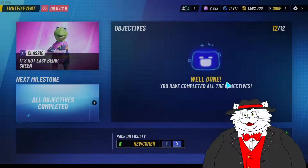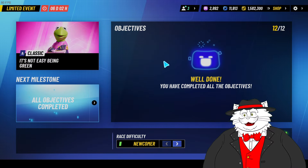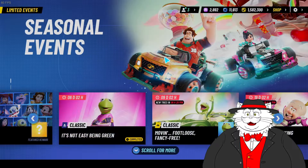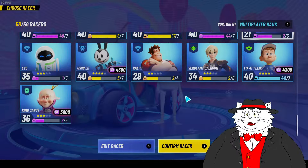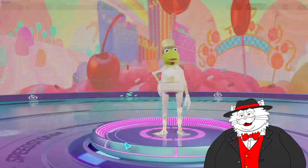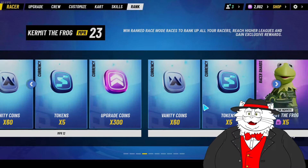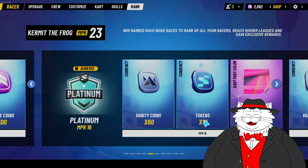As for this event, we completed everything — you can do everything here with a level 21. There is just one really big hurdle. I recommend that once you have unlocked Kermit the Frog, you need to go into ranked. It's a no-brainer. It's the only way for you to get more shards so you can level him up.